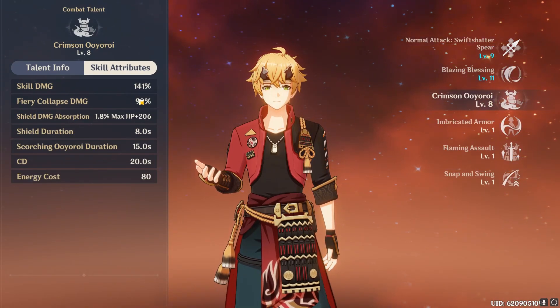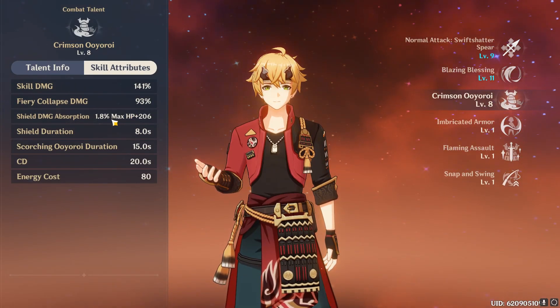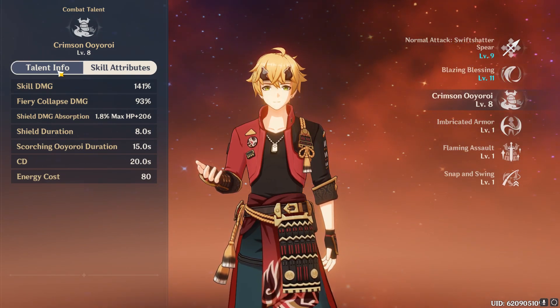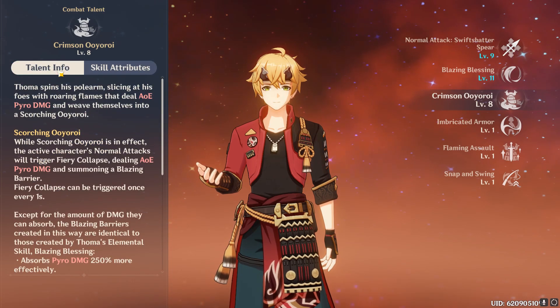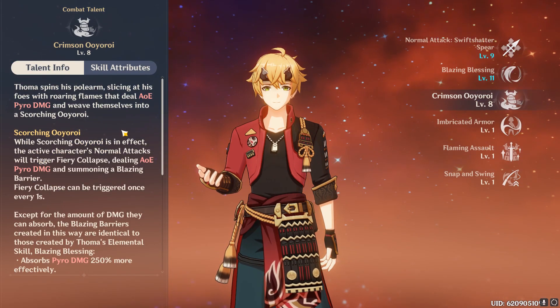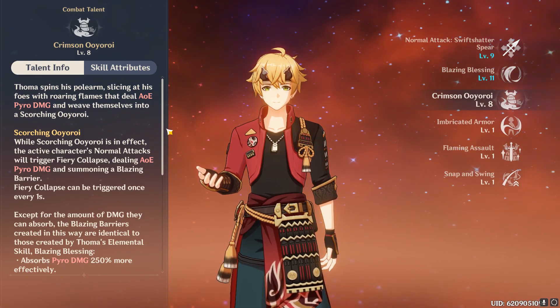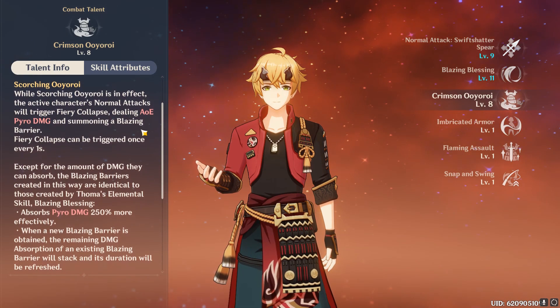Touma's burst allows him and his teammates to constantly refresh the blazing barriers once every second, which allows you to quickly stack up a nearly indestructible shield that has pretty much 100% uptime. His burst also summons fiery cones of damage as well, but I think some people are assuming that's going to make him some sort of sub-DPS damage dealer, when in fact I don't think it is.